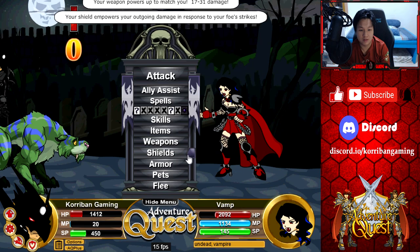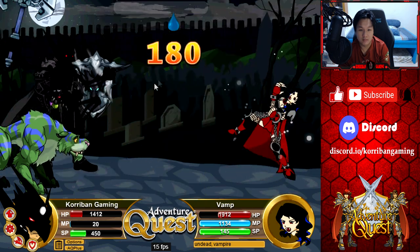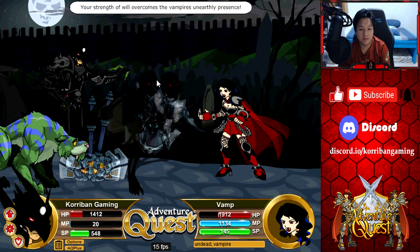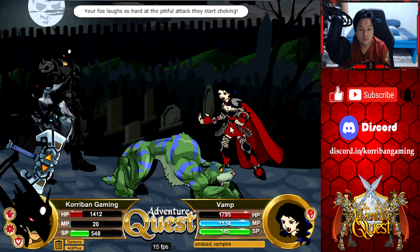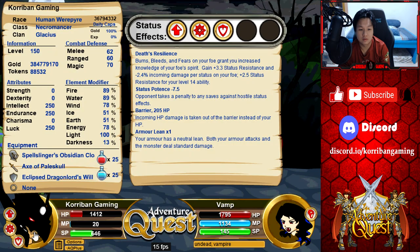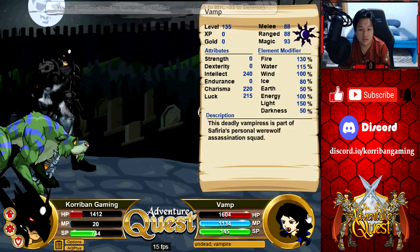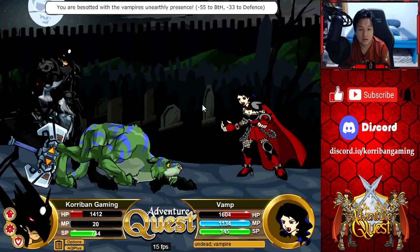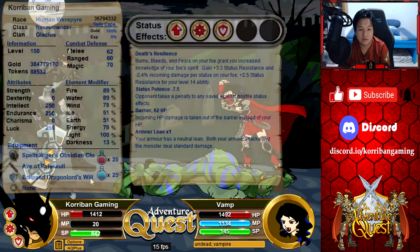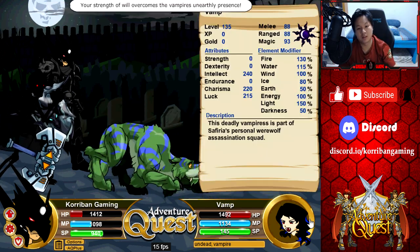I'm just gonna switch over to Spell Slinger because I don't want to die here — it'll be very stupid, just because I insisted on using one armor. The BTH reduction really sucks. We got one hit in. Still got a barrier up. What in the world does this roll against? Why do you keep failing the safe roll? I keep failing the roll — is it rolling against Charisma or what? This is very dumb. I'm just gonna drink a health pot, drink a mana pot, and then we'll try and burst it down with spells.